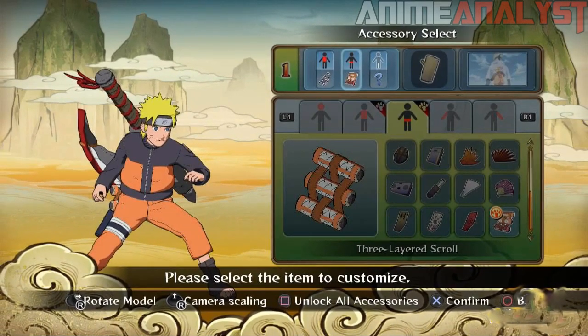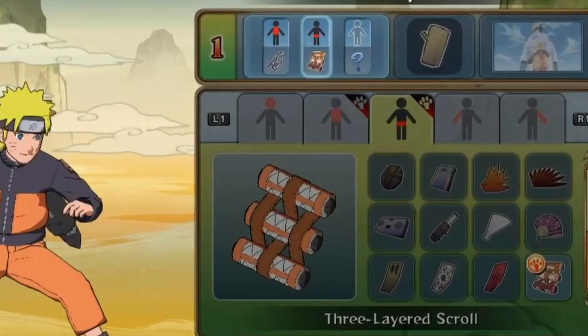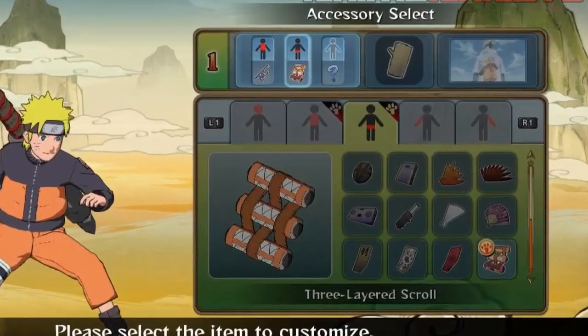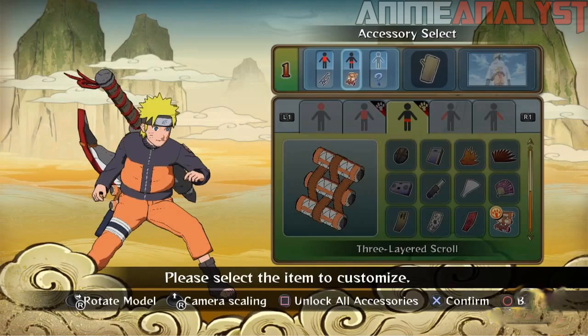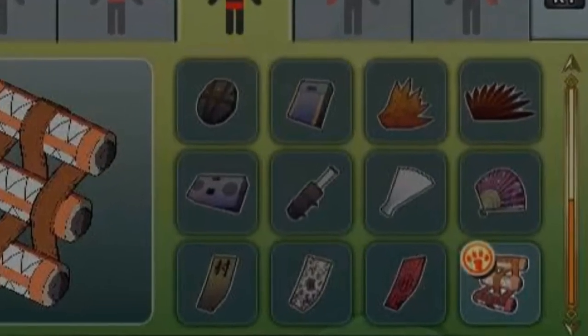I don't know if it's just Naruto or any character since we don't know at this time, but there are five sections of the body that you can choose to add items to. First, it seems like you can choose the head, then the chest and back, then the waist, left arm, and right arm. They got a variety of little trinkets that you can add on to your character.